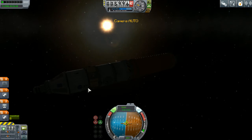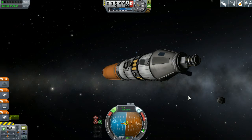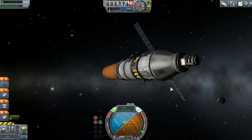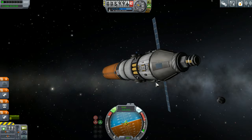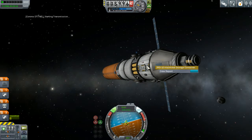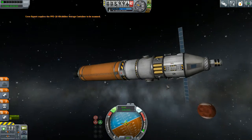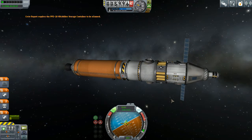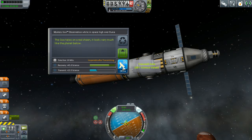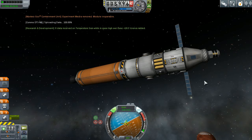Now we can deploy these solar panels again - solar panel extend, solar panel extend. Rotate - can't even tell our thrusters are firing there, just to get some stuff in the sun. Get our pressure readings, transmit those, and our temperature - transmit that. Can't get a crew report, no - didn't think so. And oh yeah, we have a goo container as well - observe mystery goo and transmit. So we've got a handful of science from that. We know for a fact that we can build a ship that can bring us to Duna!